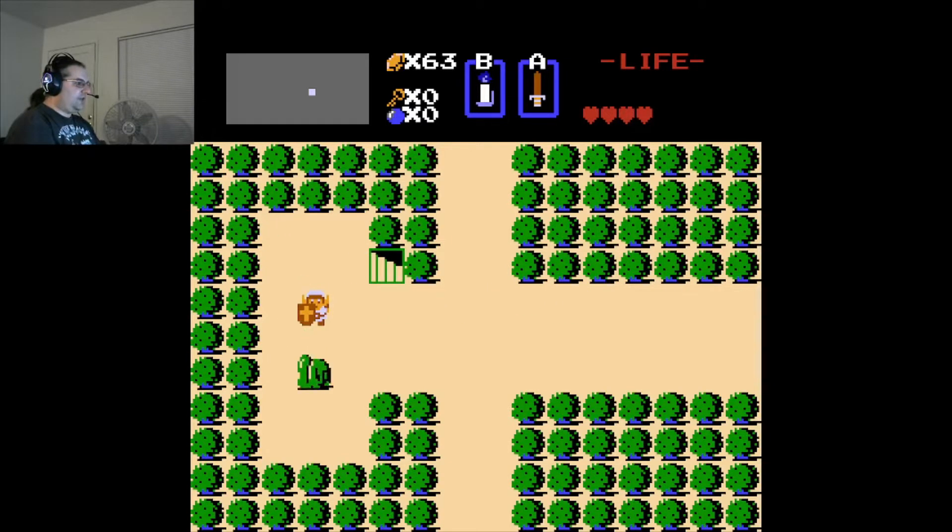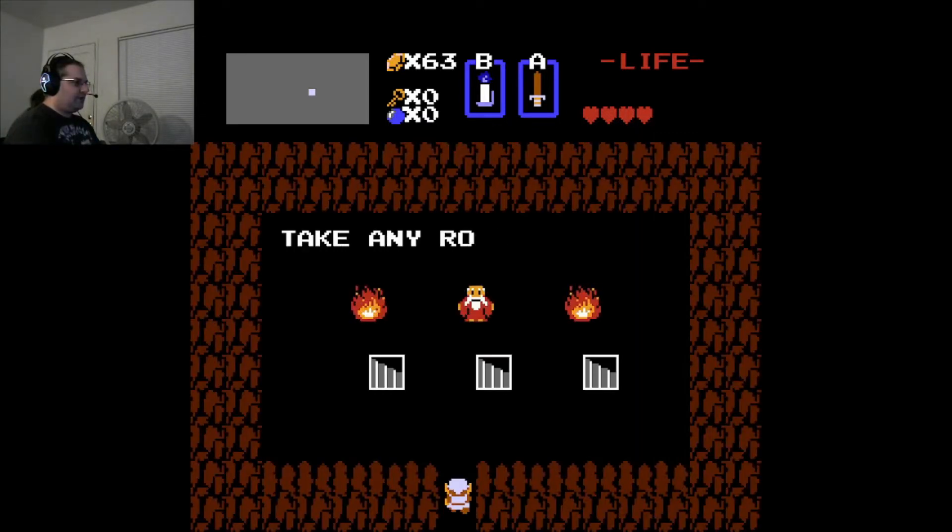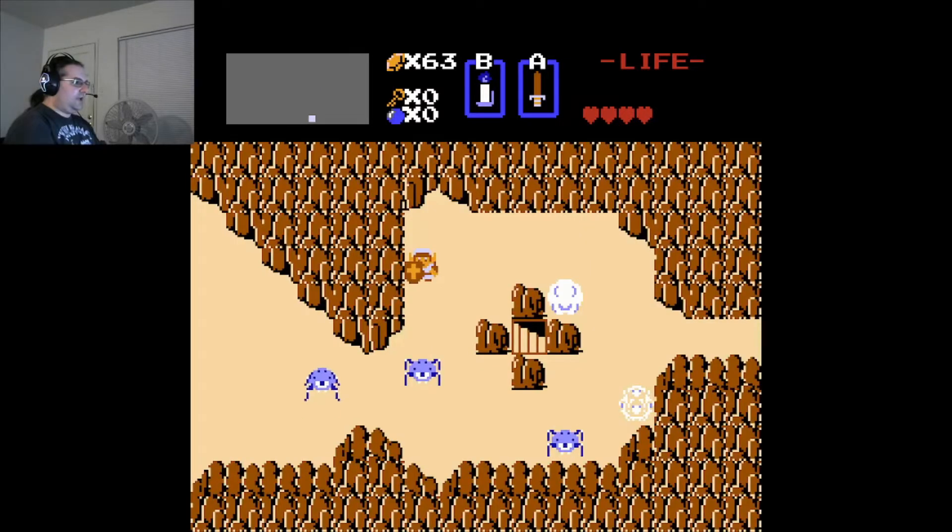And I could have activated this by pushing that. Take any road you want. If I go left from here, I get the one by the coast, with all these blue tektites, which is a good place to farm rupees if you want.